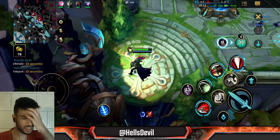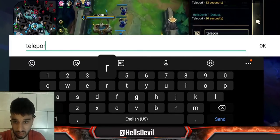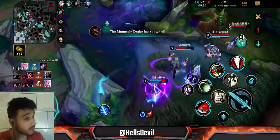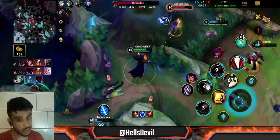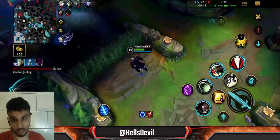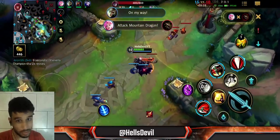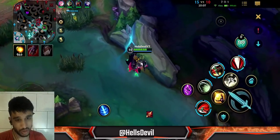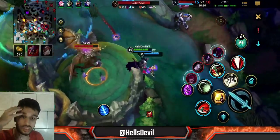Let me tell you about the nerf that Darius received, because this changed his playstyle. They nerfed his passive bleed damage by a lot, so it's not as reliable anymore. What's going to be more reliable now is the burst damage from your ultimate instead of the sustained bleed damage — especially in the early mid game. Keep in mind you shouldn't really rely on your bleed damage anymore like before. Before, you could get an enemy to 10% HP and your bleed would kill them off — not anymore. Darius is a bit harder to play now; you really have to play around the passive.